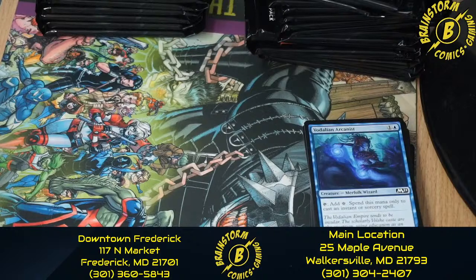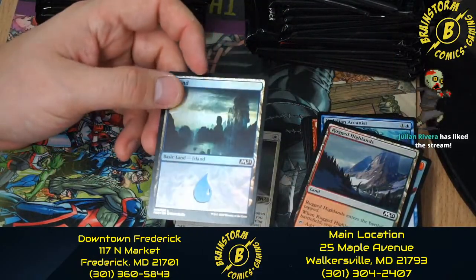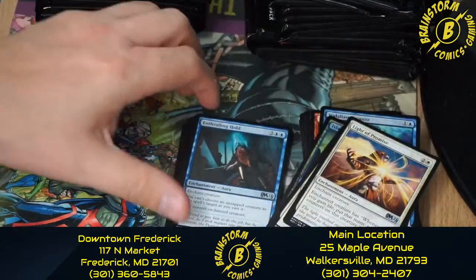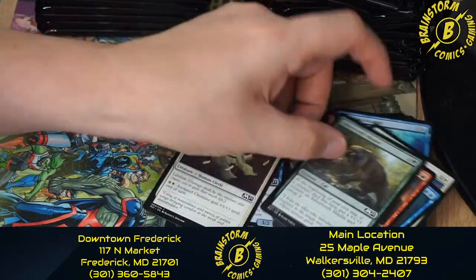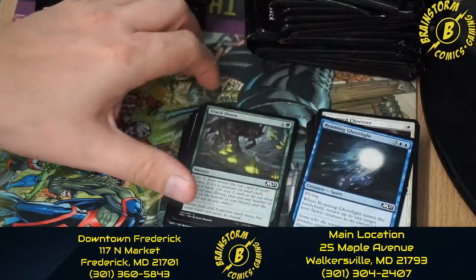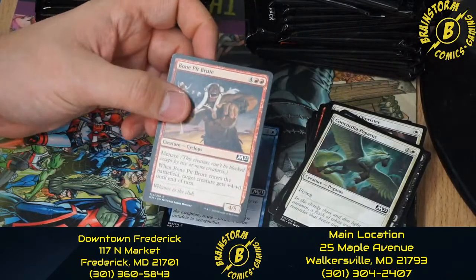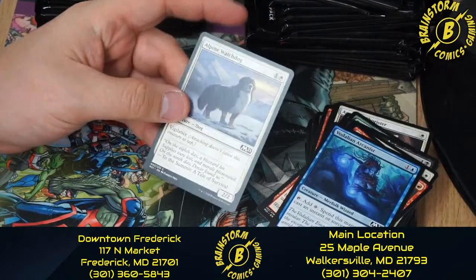Moving on to pack five: we got a Token Goblin Wizard, Rugged Highlands, a Foil Island, and Speaker of the Heavens. We got Light of Promise, Enthralling Hold, Bolt Hound, Sabertooth Mauler, Anointed Chorister, Roaming Ghostlight, Track Down, Blood Glutton, Concordia Pegasus, Bone Pit Brute, Vodalian Arcanist again, and Alpine Watchdog.